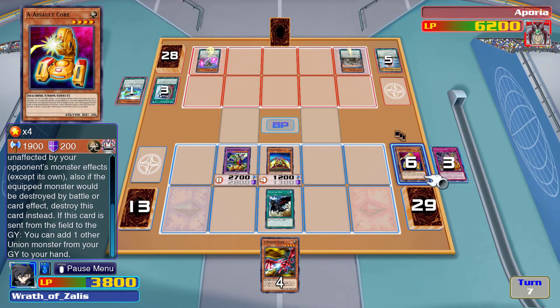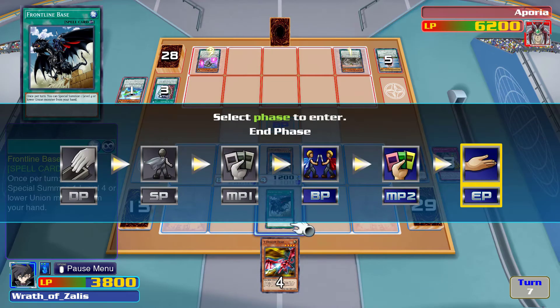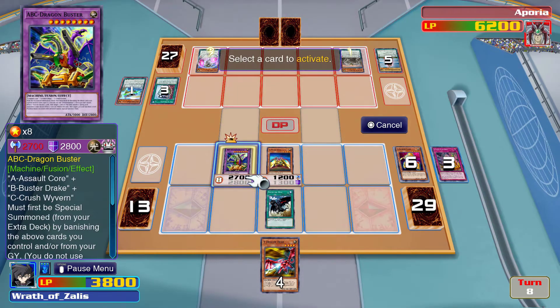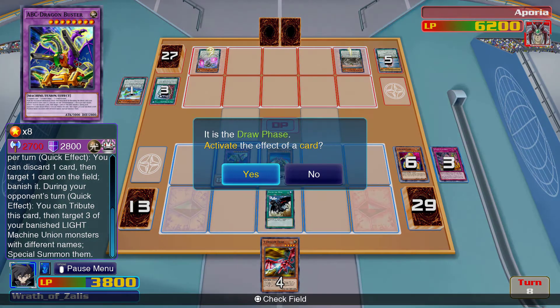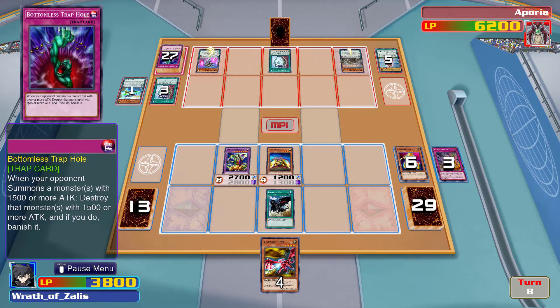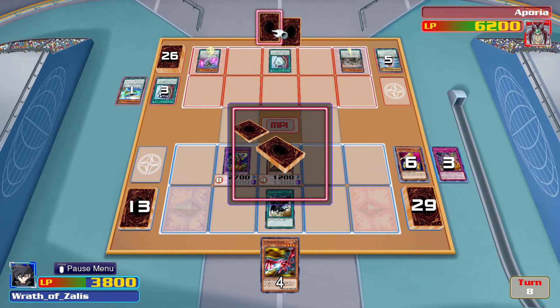I can't use this quick effect anymore — or I can try. I don't have three banished monsters, only two. God, how do you have so many positive qualities? Dimensional Prison will be good. I'm definitely going to need Crush Wyvern if that comes up. Let's see which one he adds. He tipped his hand a little bit.